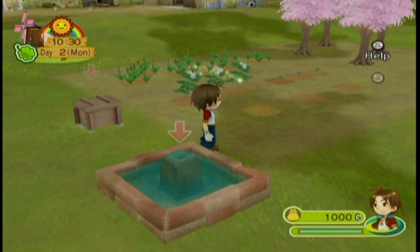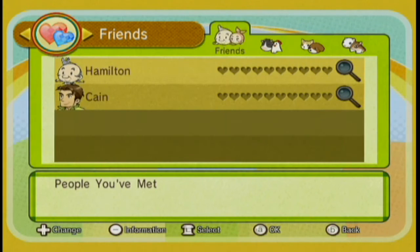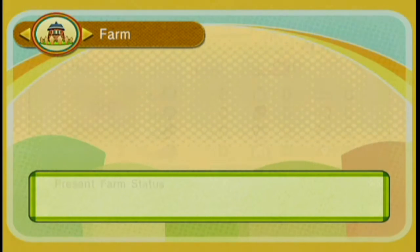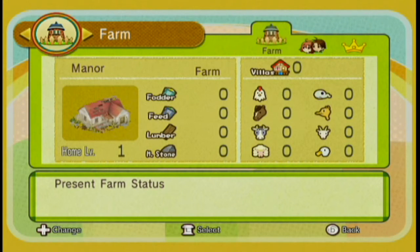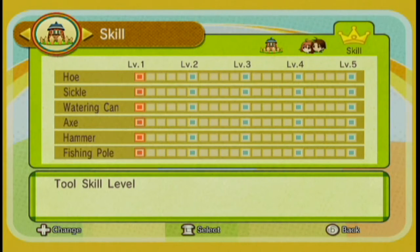You still have the quick menu. You can press Y to access the rucksack for friends — seeing basically friendships. I've only met two people so far. Work — how much you've earned. And farm — your basic status screen. You can also cycle to see your name, birthday, family, condition, and the skills of the tools. Yes, tool skills do return, like in every Harvest Moon game.